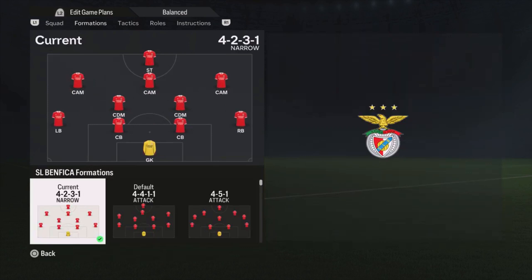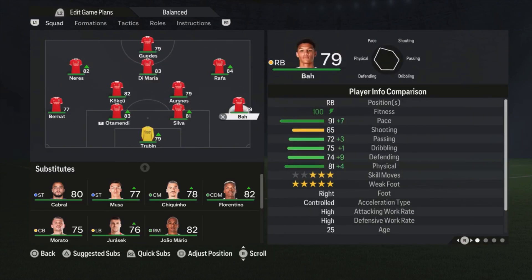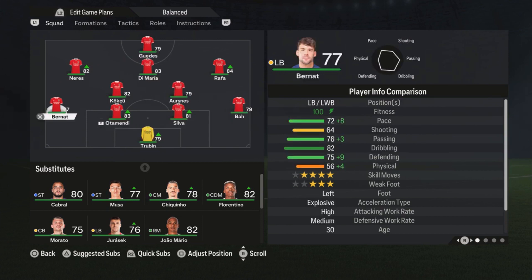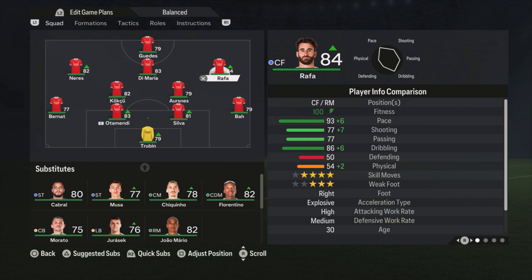The formation for Benfica is the 4-2-3-1 narrow. I use Trubin as the goalkeeper. Ba is the right defender. I am using Silva and Otamendi as the center backs, and Bernat is the left defender. Ursnes and Kokcu are the center defensive midfielders. Rafa is on the right side of the attacking midfield, Di Maria in the center, and Neres on the left side. And I am using Guedes as the striker.